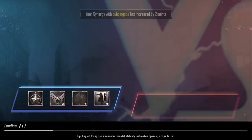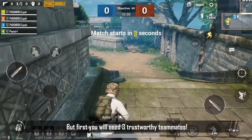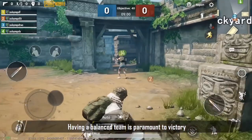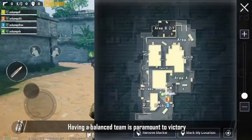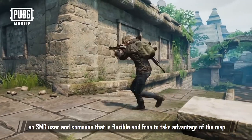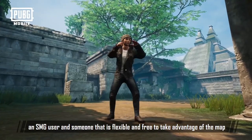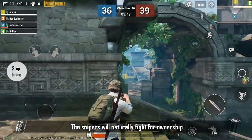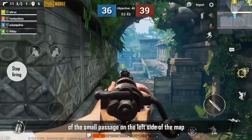But first, you will need three trustworthy teammates. Having a balanced team is paramount to victory: a sniper, an assault rifle user, an SMG user, and someone that is flexible and free to take advantage of the map. The snipers will naturally fight for ownership of the small passage on the left side of the map.